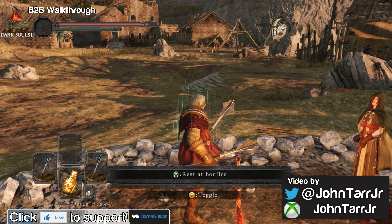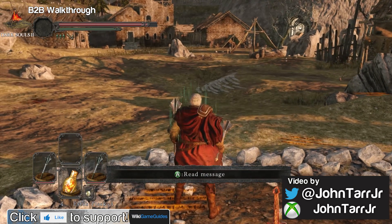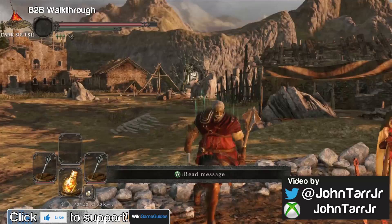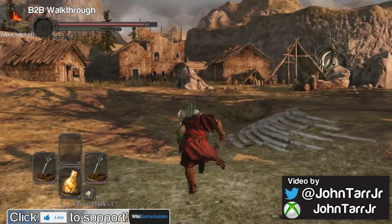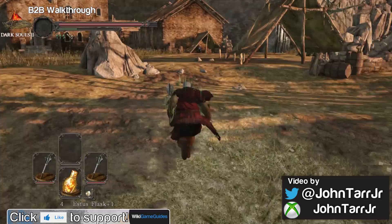Part five of my Bonfire to Bonfire walkthrough. We are back in Majula, and this time we are going to trip the mechanism and then go to Huntsman's Copse.